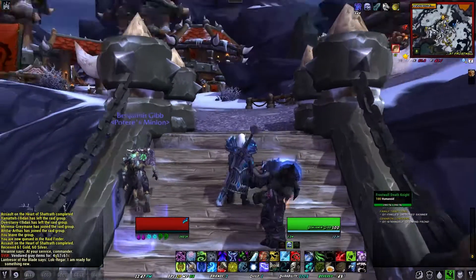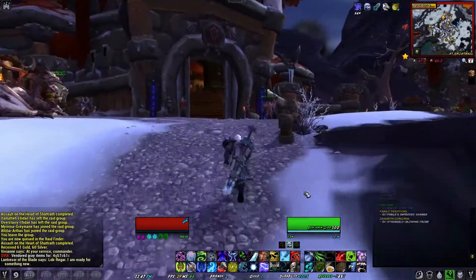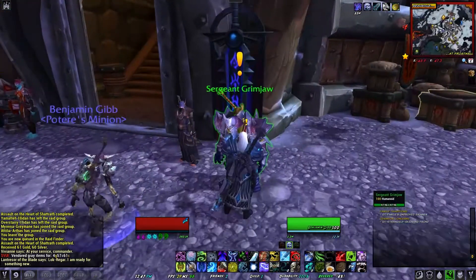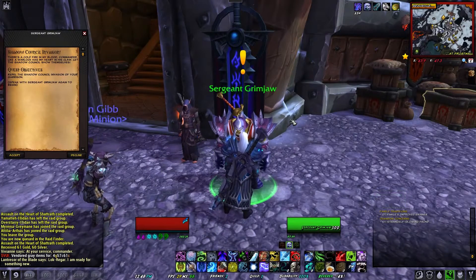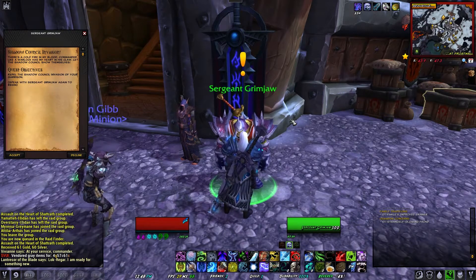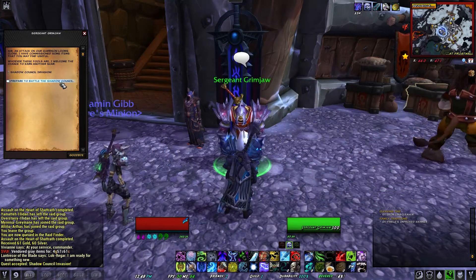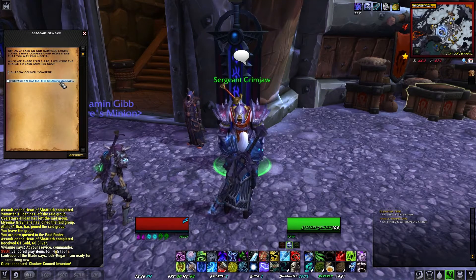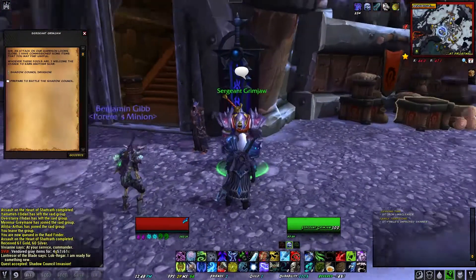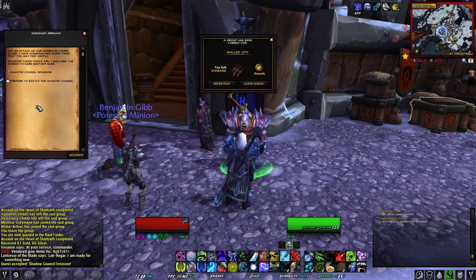During this invasion I'm going to have Knights of the Ebon Blade soldiers fighting for me, so we'll see if their skills are different from typical guards. Sergeant Grimjaw says there's a cold fire in his blood — sounds like a warlock has his heart in his claw. Quest objective: repel the Shadow Council invasion of your garrison. I can invite up to two other people, but I've got no friends online, so I'm doing this solo — and that's fine, I'm ready.